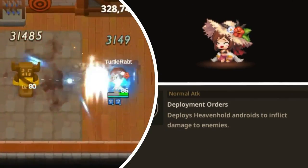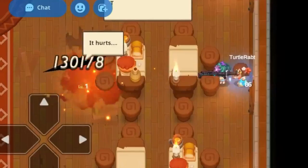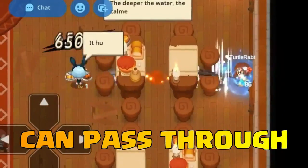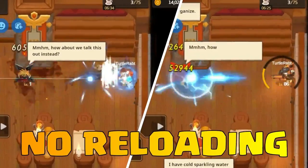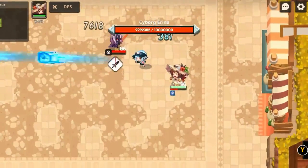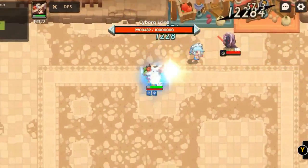Her normal attack is called Deployment Orders. It deploys Heavenhold androids to inflict damage to enemies. Her normal attack speed is very fast, and it can pass through walls and obstacles. It also doesn't have a reload time, so you can spam it in battle. You can also run and leave the androids attacking, making her normal attack very good at kiting enemies.